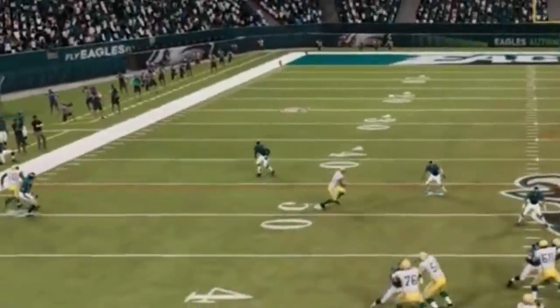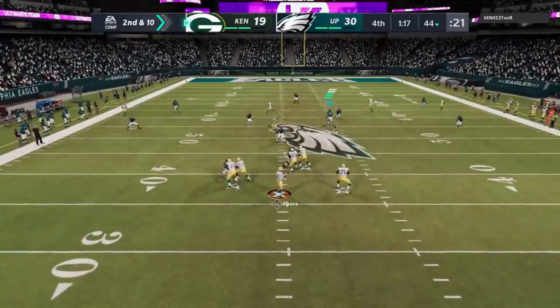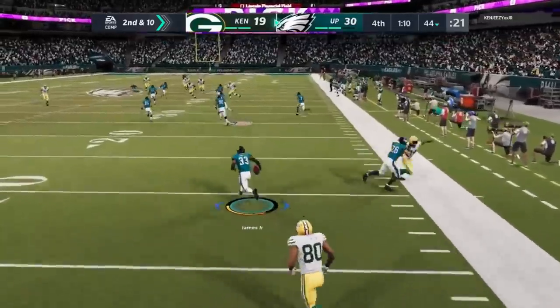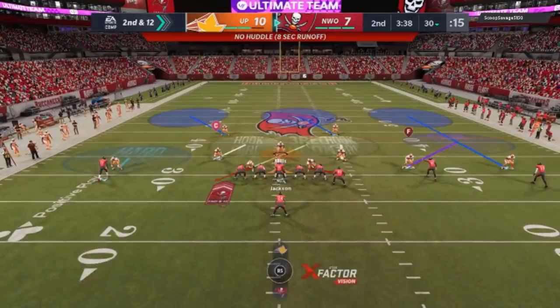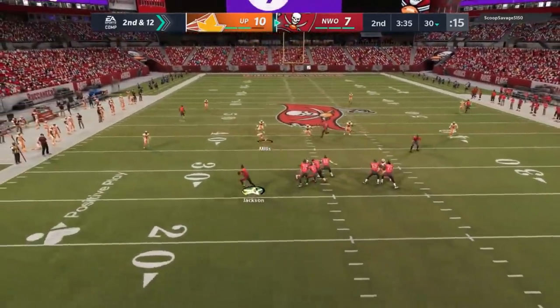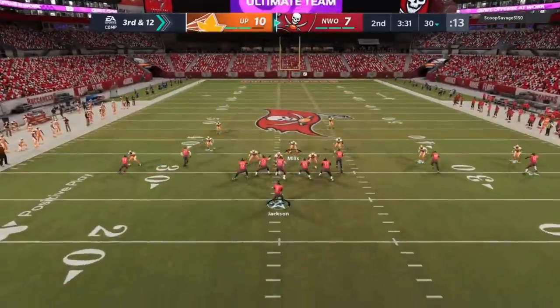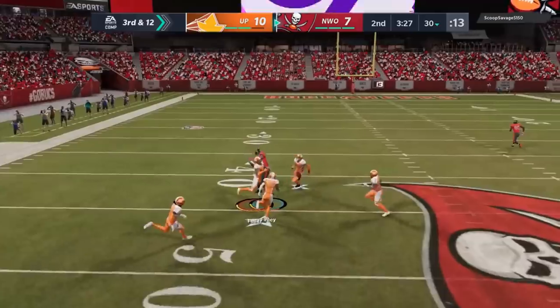As far as the deep routes go, you can see how aggressive this cover two safety is — it almost looks like he's coming down into the flat. With the cover three safety so far back, the defense looks like it's glitching out, and a lot of opponents try to take advantage by throwing it deep. But you can see how well this safety gets back — this is only an 89 overall Derwin James making this play. People think the safety is coming down because it does come down super hard. On the cover two side, that safety is going to shoot down like he's in a curl flat. On this next play my opponent's trying to throw deep and I probably should have had another interception. It really baits opponents into thinking there's an opportunity to throw the ball in that direction.